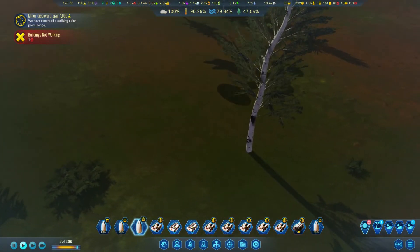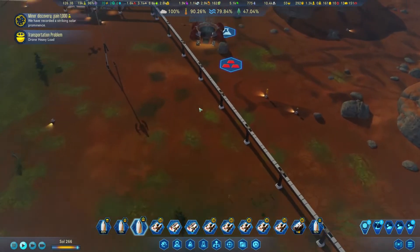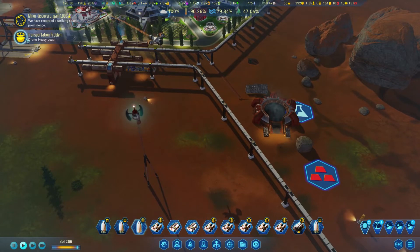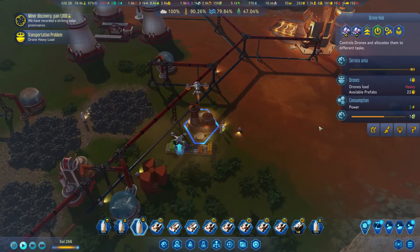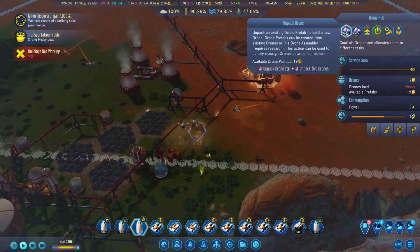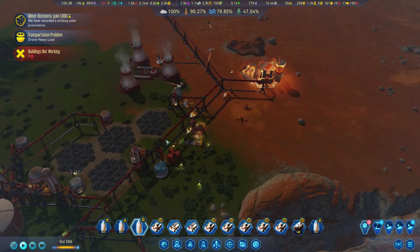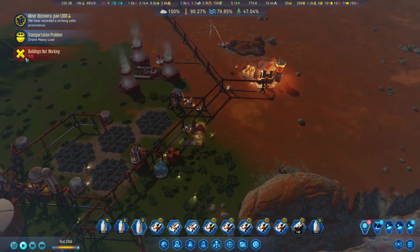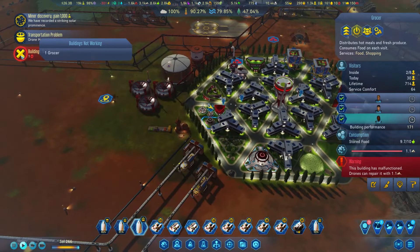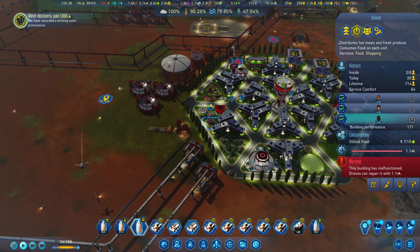Oh look at those beautiful trees - this is a birch tree I think. I'm not sure - if I'm mistaken, correct me in the comment section. Drone load heavy - okay, there's only four drones here, and this is quite a busy area. I will give them 10 now. And if there's more reports of them being busy, I'll do something about it. The needs to be fixed, that's fine. Transportation load heavy - that's okay. Underground - we already checked, we only have a story. They have a lot of work to do here, we are constructing a lot of stuff as well.